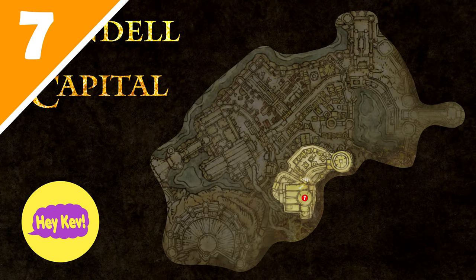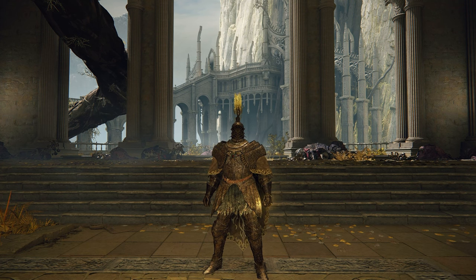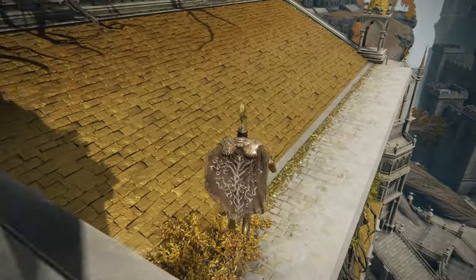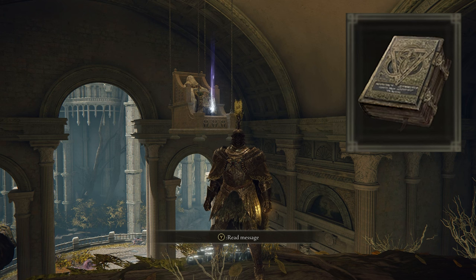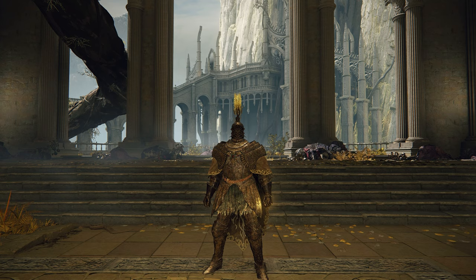For the seventh thing, we're focusing on items inside this large room to the south. This room has several paths coming off of it, but you might not have realized there are several items in the room itself. Going up along this path, you can go around the building and through a window to get the Erdtree Bow, and travel up this route to get the Golden Order Principle Book. Not too hard to find, but certainly something you could miss.